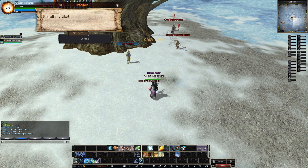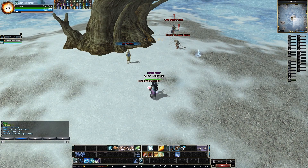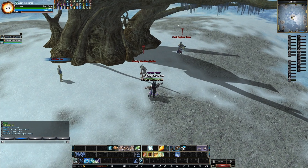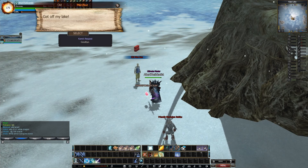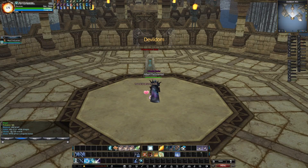The Devil Dome NPC usually says 'go away, get off my leg,' but as you can see, two NPCs are close to him that are usually not there. After talking to these two NPCs, you can enter the dungeon without doing anything else.